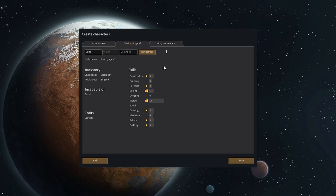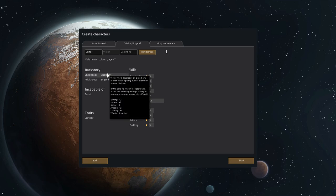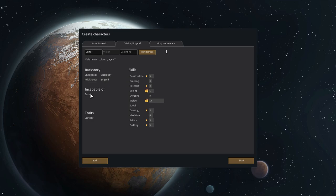Over here we have Victor, a male colonist age 47. He was a stable boy as a kid and is now a brigand. He's very incapable of being social — that could be bad. He's a brawler who likes to shoot and punch, and he's a decent miner. But he can't shoot worth a bean. We already have someone good at melee, and we need a shooter, so we're going to get rid of Victor.